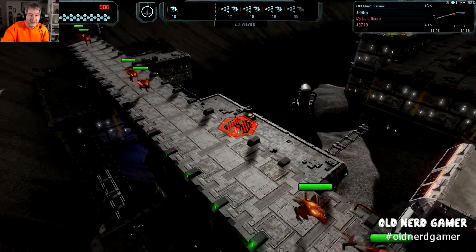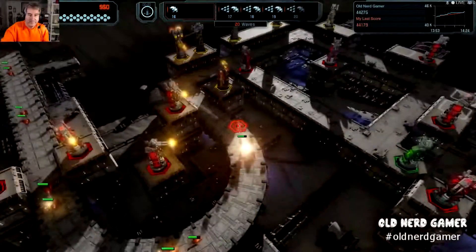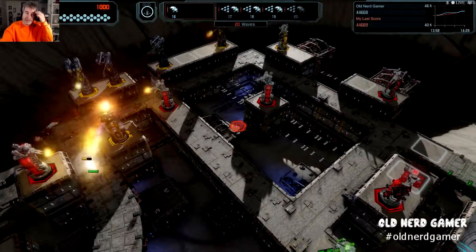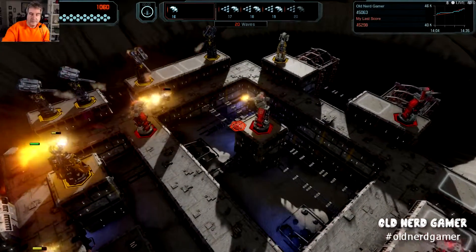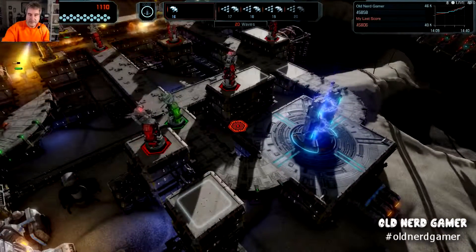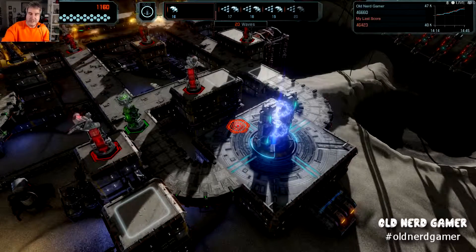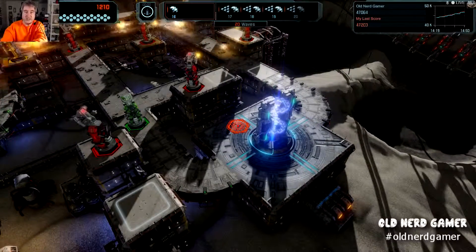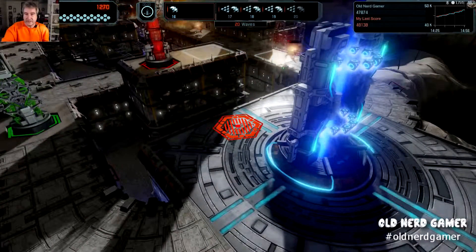Look at those little aliens — a little more mechanical looking, I guess, than the Zerg. Do they look like they have armor on them? Here's our little things on the core. I'm not sure if they're called cores or what — I'll figure it out as I go along.